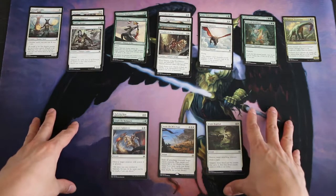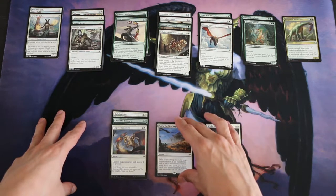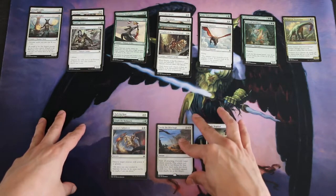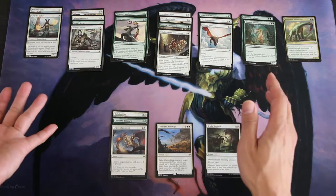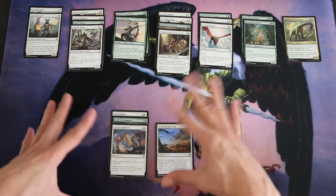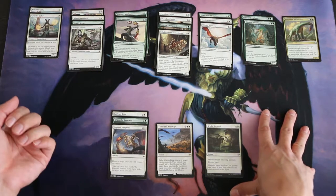I only really played this deck once and was a little less than impressed. Settle the Wreckage wasn't the game-winner I hoped for — being a rare, nobody played around it, but whenever I created a state where my opponent could get blown out, they wouldn't attack because they were afraid I had Rallying Roar to untap my creatures. So that didn't turn out great, and I decided my blue-black deck felt a lot better in hand — so that's what I stayed with.